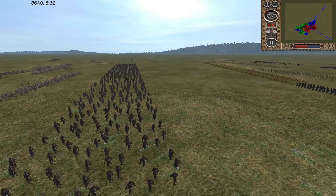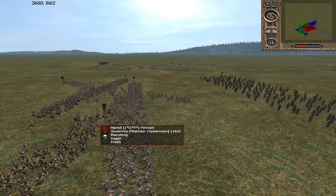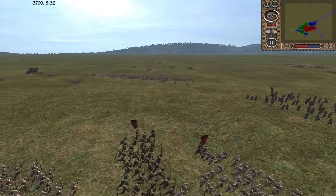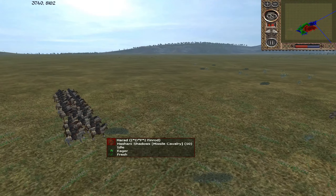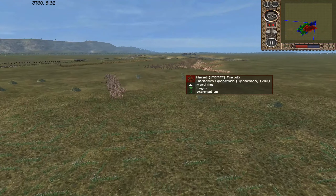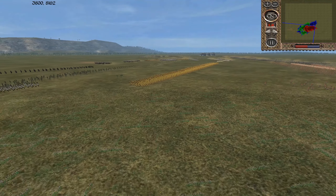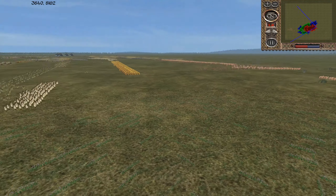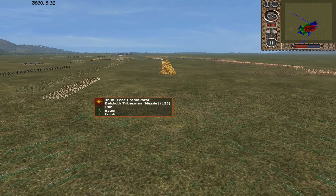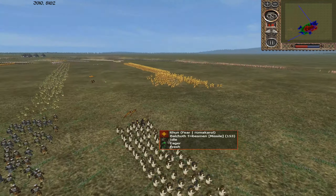Harad is moving in closer and closer but doesn't really seem ready to commit to attacks just yet. We've got some Hashari Shadows — Rangers on horseback. It looks like their intention is for Harad to engage the line, force Rhun to bunch up, then move the Hashari Shadows in to fire on the line from the side. That's definitely a good idea, but Finrod needs to make sure he forces the Balchoth Tribesmen back and away from that cavalry to protect them.